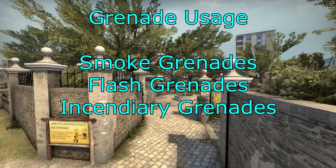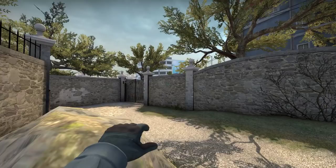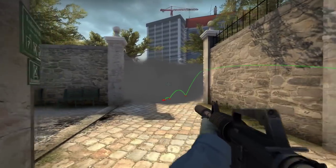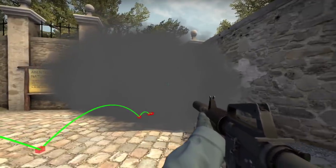Now we're going to look at grenade usage: smoke, flash, and incendiary grenades, and we're going to look at one HE grenade. There are only a few places you can really smoke viably on the Long A area, which is the aggressive position here. You can smoke off this area and hold it from the rock, tree, and connector quite easily.